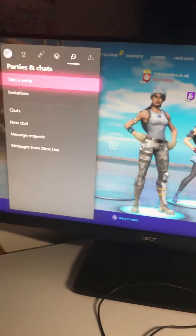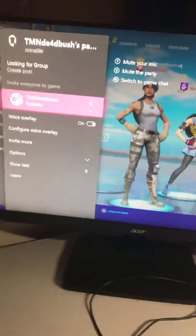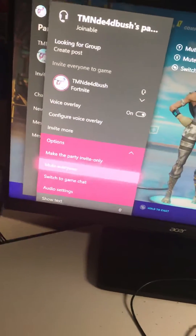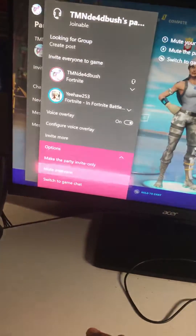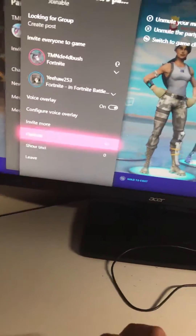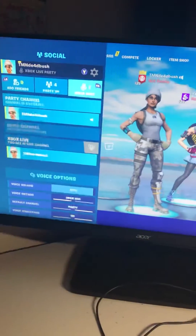So you open your game bar here, press 'Start a Party' — but this isn't actually how you do it. I'm just showing you something. This 'Switch to Game Chat' option does not work, so don't try it like that.